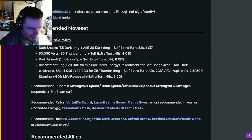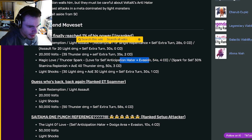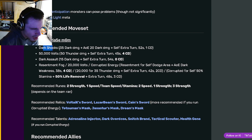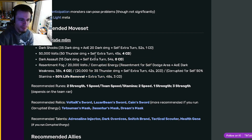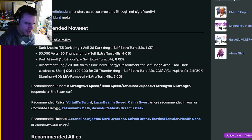Dark Voltic doesn't really have any status casters, it looks like. He actually has a Dodge Area, and Light Voltic also has one — Evasion. And Light Voltic has some stamina replenish, which is really nice. Dark Voltic does have a 50% stamina replenish, but it also removes 50% of his total life. So I don't think that that is as good as Light Voltic's, even though it does give an extra turn, which is kind of nice.